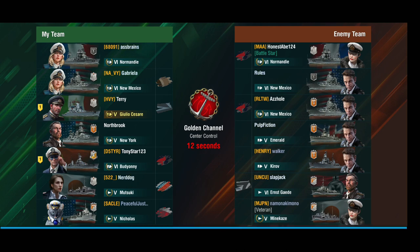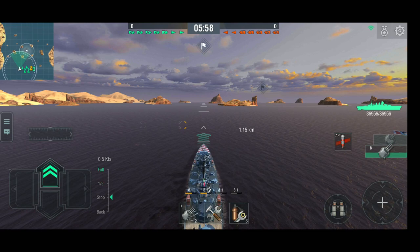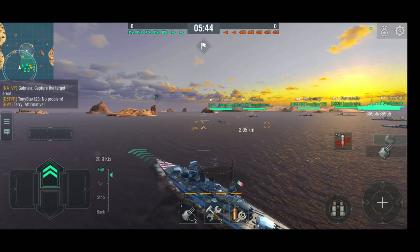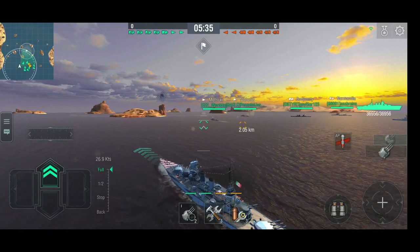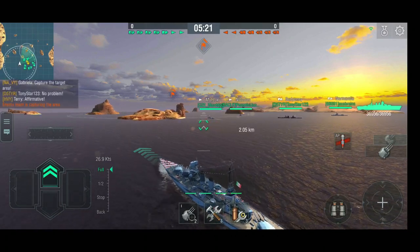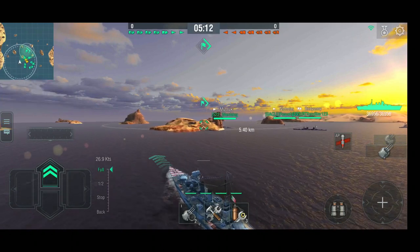And we're in a T6 battle. What do we got? Normandy, New Mexico, New Mexico, Emerald, Kirov, Gator, and a Minikaze. We're on Golden Channel again. Same mechanism as last time — we're going to check out the flank and if nobody comes around, then we'll just push them there. Full speed ahead. Tony is over there in the Budyonny — at least he doesn't have a Königsberg anymore, but the Budyonny is a good ship as well. Let's see what we can do in T6.